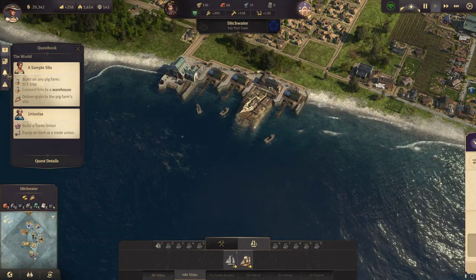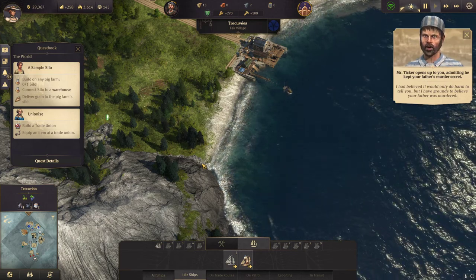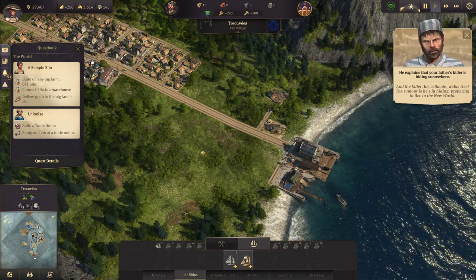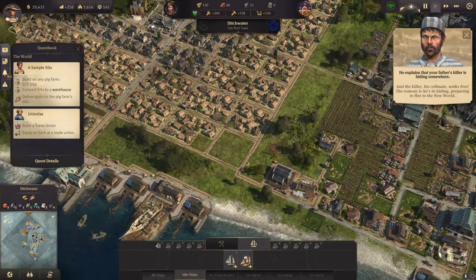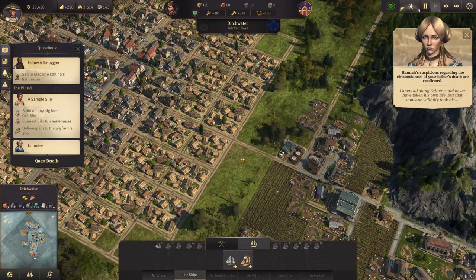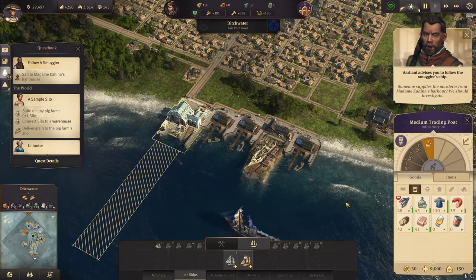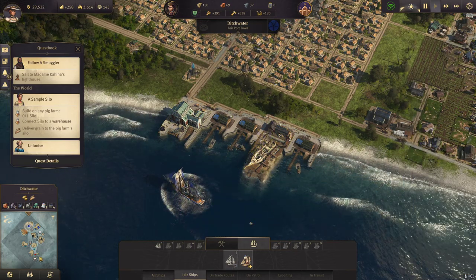Let's get my ship back here. Someone has grounds to believe my father was murdered — what an unexpected change. The killer walks free; the rumor is he's in hiding, preparing to flee to the new world. So now the new world comes into play. Someone supplies the murderer from Madame Kahila's harbour — we should investigate.